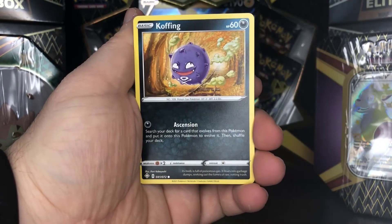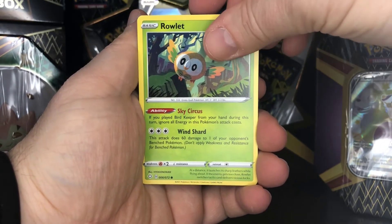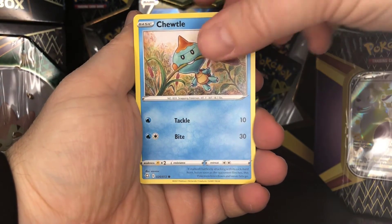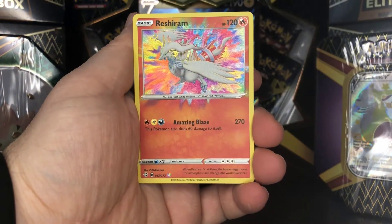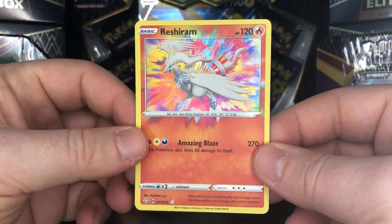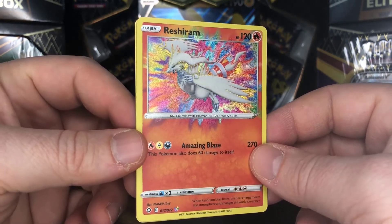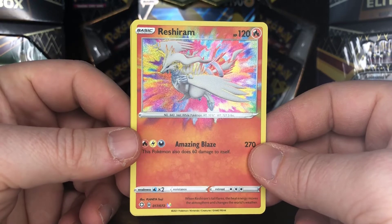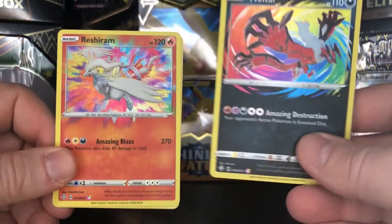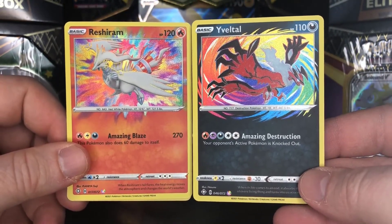For five commons we get Shinx, Koffing, Trapinch, Rowlet, and Cramorant. And then our reverse holo slot — whoa, look at that! It was something really cool. We got another Amazing Rare from this same tin. This goes along with our Yveltal Amazing Rare we got as well — the two of them together are pretty spectacular.